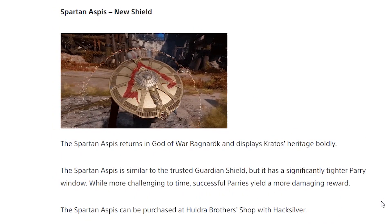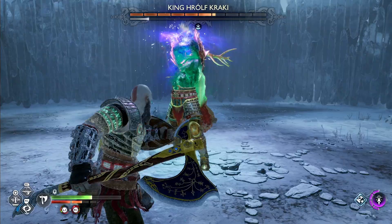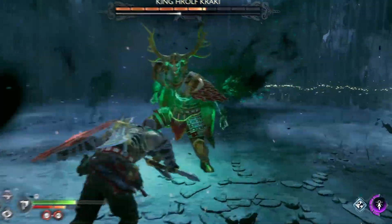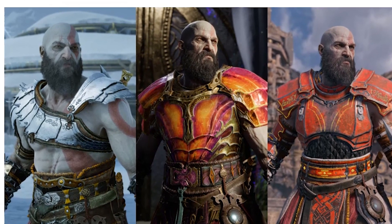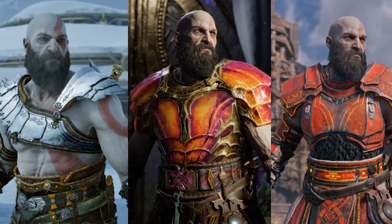There's a new shield called Spartan Aspis, which has a very small parry window but a more damaging reward if you successfully parry. You can now pick different color combinations and styles with all 13 existing armors in the game, and these appearances can be bought at a shop.